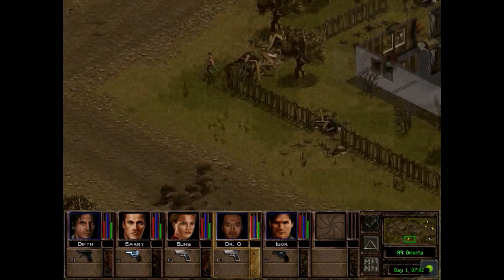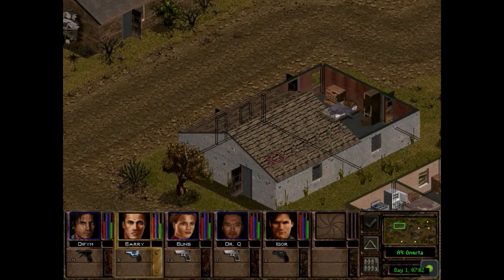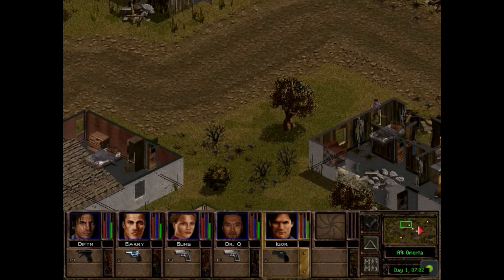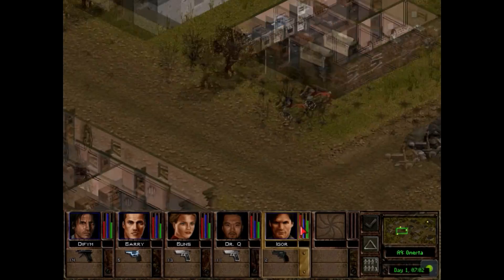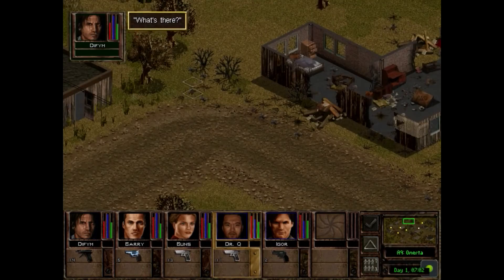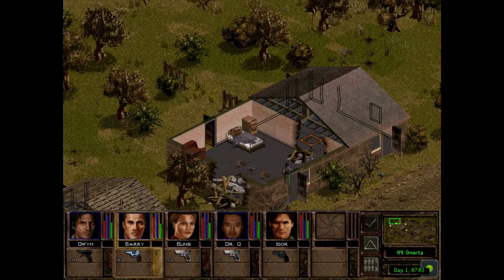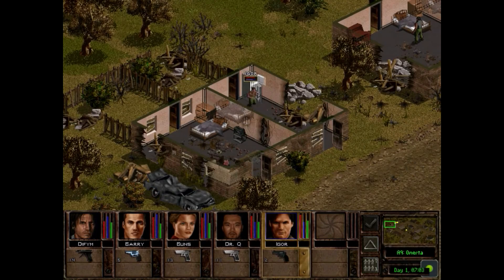Wirecutters and a crowbar — two incredibly important items. Do you want to find something? We found another Colt 45 — the classic weapon. It's not a bad weapon, not gonna lie.